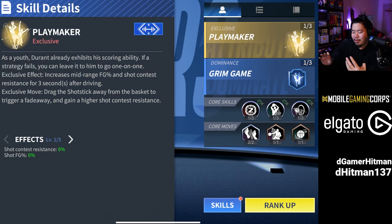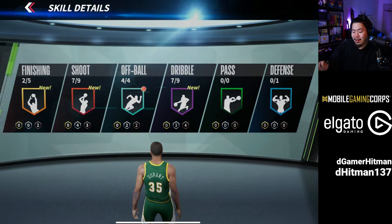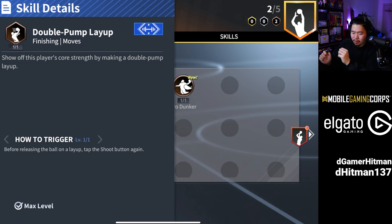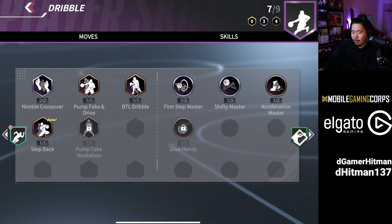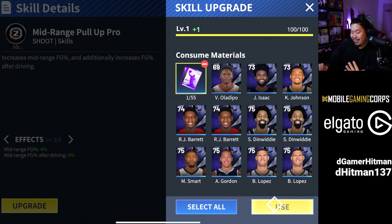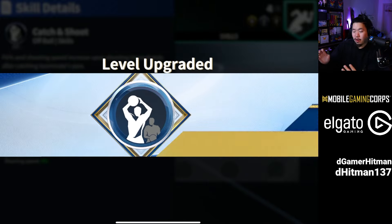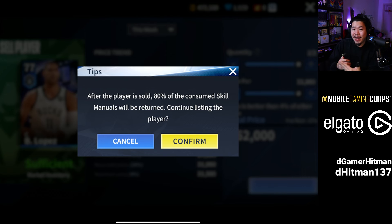If you only have a 76, you can still try to upgrade but it's at a lower chance — maybe around 40%. Let's look at player abilities. The exclusive ability is always active. Dominance is activated as you play — shooting, rebounding, etc. Then there are skills: score skills and active skills. Moves are skills you use while playing, like a double pump layup or an up-and-under. You can level these up using purple upgrade cards. Shooting skills are really good to level up; some defensive and box-out badges are less useful.